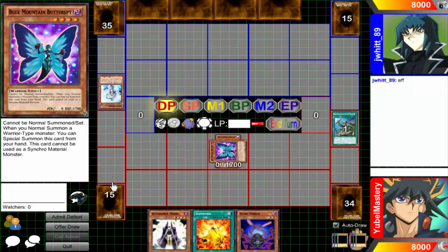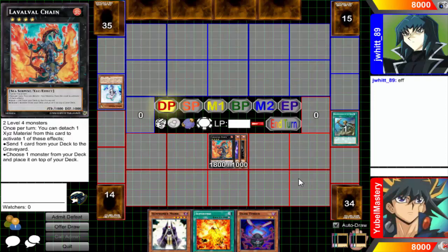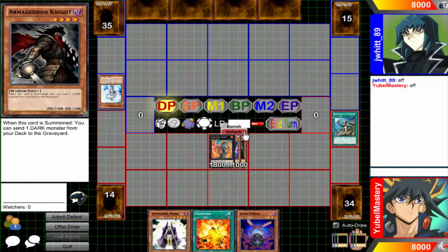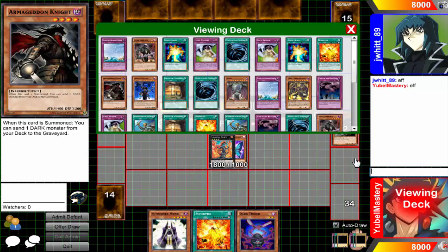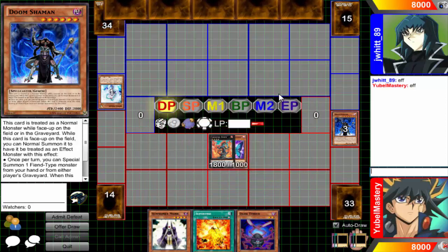He threw the Effect Veil at me so damn quick I didn't even get to activate my effect. He had that down on summon — I didn't even get to go summon effect. He was ready, he had his finger on the button. Anyway, the deck revolves around so many normal monsters now.